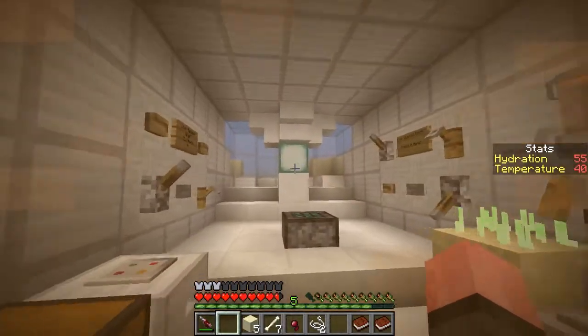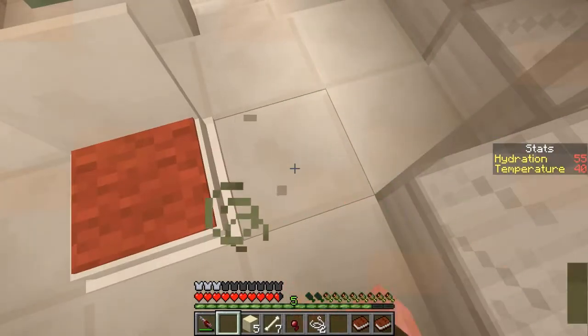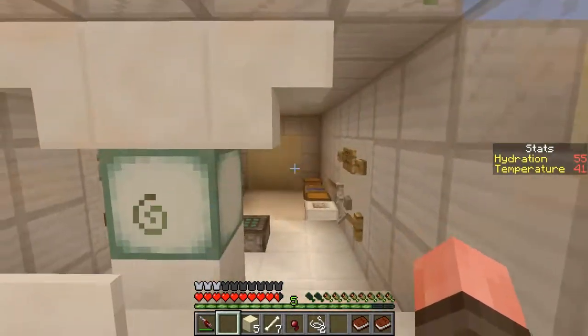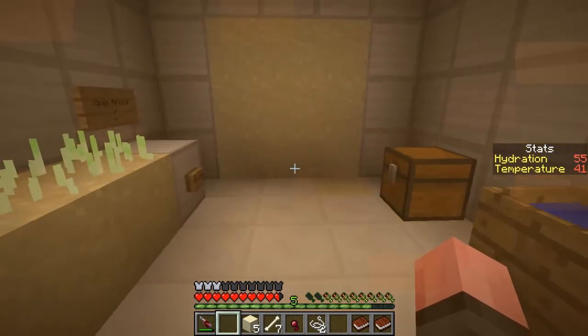Well, one thing's for certain, no pig built this spaceship, because if they did, the food replicator would be right here next to the seat. Not somewhere in the back where we lost it. I'm so hungry.